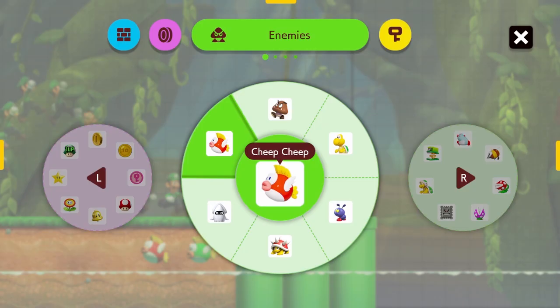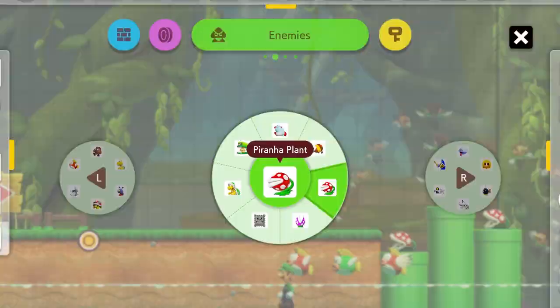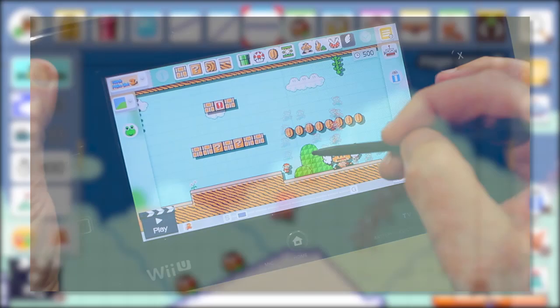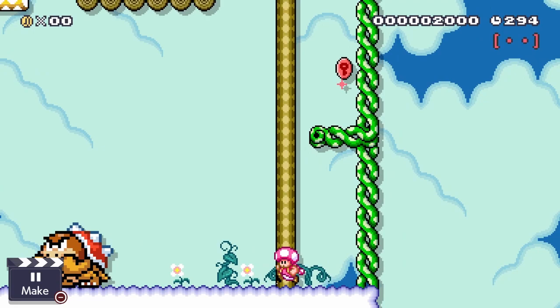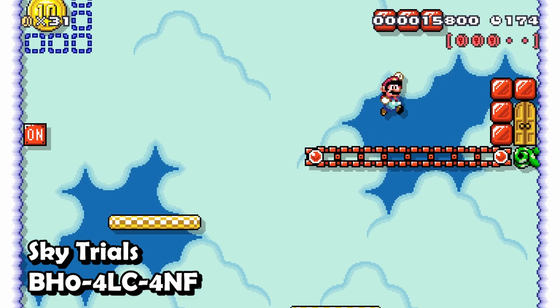I'm really not much of a creator, but I can at least appreciate all of these additions in terms of being able to execute your ideas. The building interface is solid enough — it's basically impossible to recreate how fluid it was using the Wii U gamepad, but this gets the job done just fine. I did manage to complete one level called Sky Trials — a challenging little romp in the clouds with optional red coins to go for.